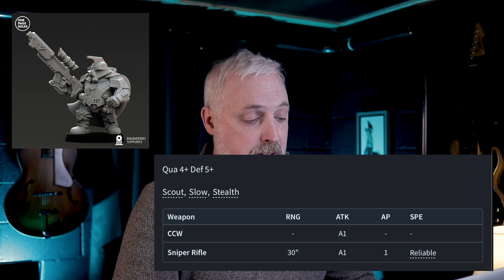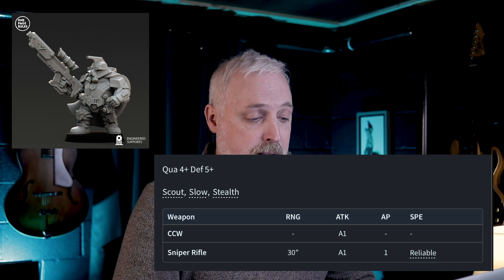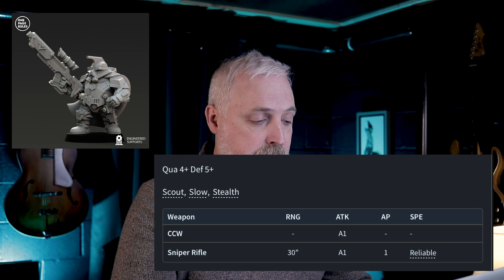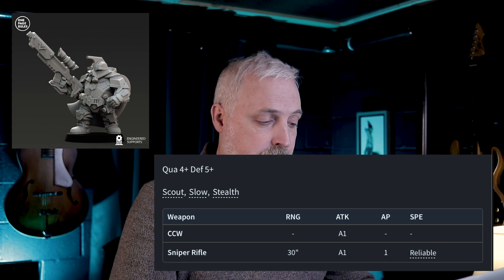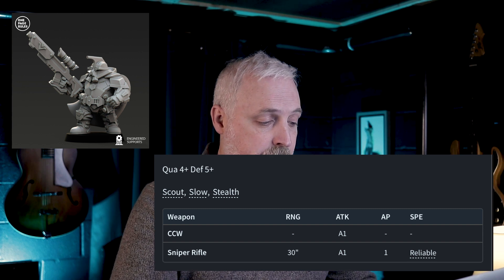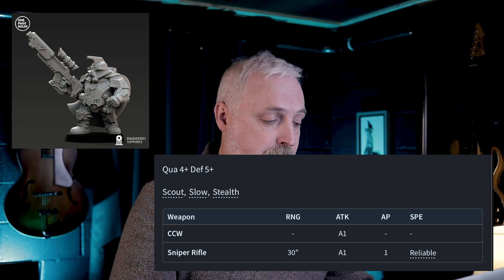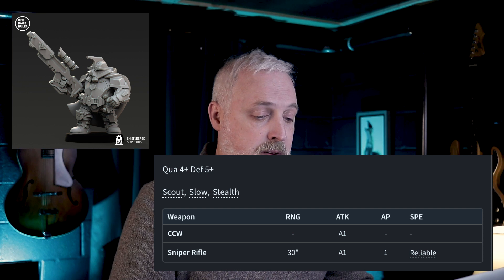Weapon two is the Sniper Rifle. With a 30-inch range, you're going to almost shoot across a four-foot board in a Firefight skirmish game — that's pretty crazy. Also an A1 single dice attack per model, and armor piercing of 1. The special effect for Sniper allows you to enhance your combat quality from 4+ to 2+, so that's pretty cool. Special rules for the Sniper include Scout, Slow — which is common for Dwarves — and Stealth, which forces an enemy to subtract 1 from their combat roll when attacking them, as long as the units are 9 inches apart from each other.